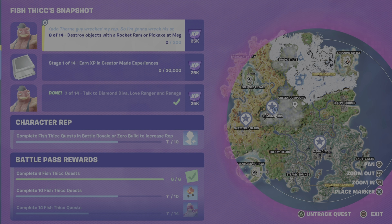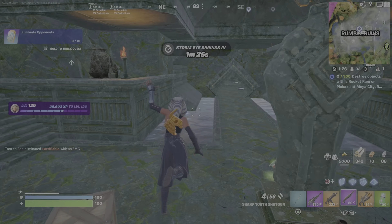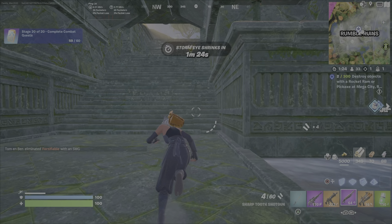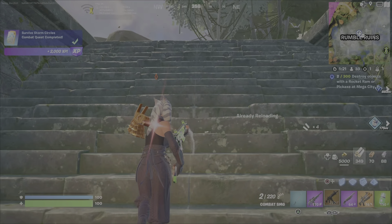Destroying objects is a pretty simple concept — destroying walls, tables, you name it. Whatever you can destroy, it's going to count here. You have to do it at one of three locations: Mega City, Rumble Ruins, or Shattered Slabs, and you need to do it with either your pickaxe or a rocket ram. You can find the rocket ram in chests on the ground, or you can buy the rocket ram from Fishstick himself, and you'll see me doing that at one point in the video.